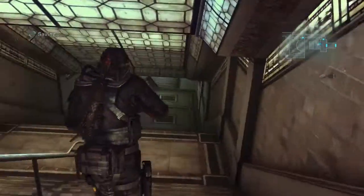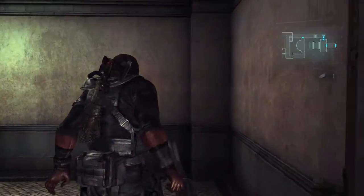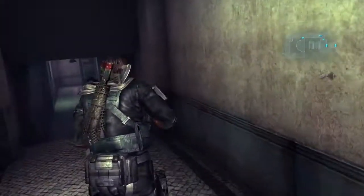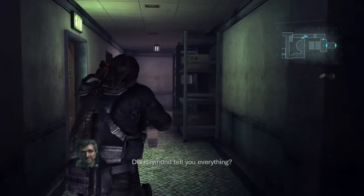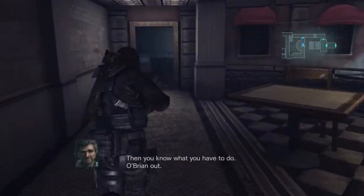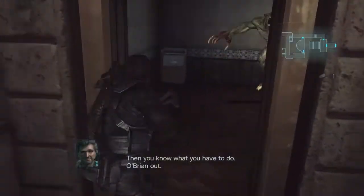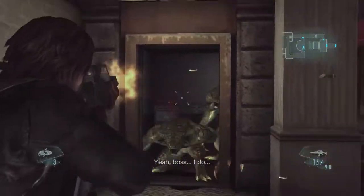So this brings us back to the promenade area. And we just have to cut across here, yet again, to get to the elevator. Every time we pass through here, it's full of enemies. Did Raymond tell you everything? Yeah, he told me, boss. And you know what you have to do. O'Brien out.